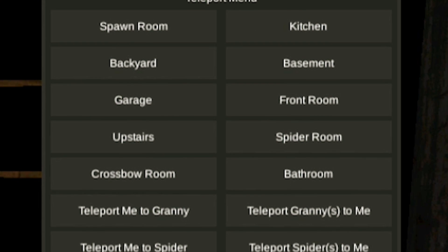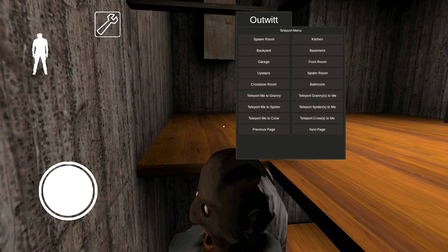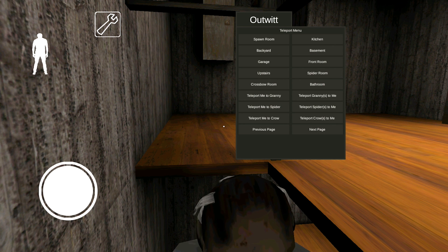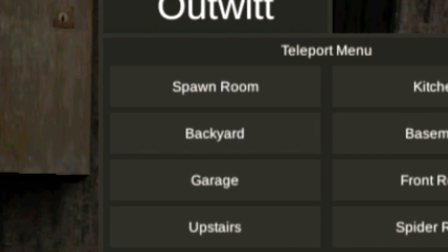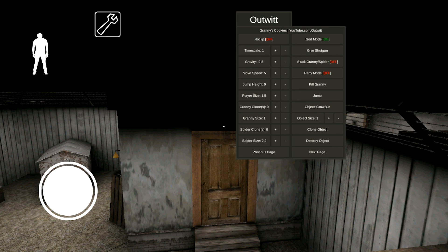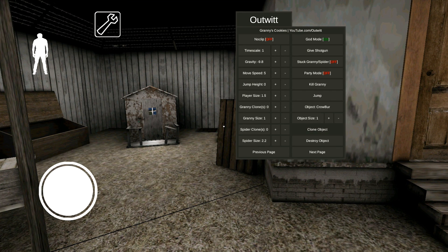Teleport menu — bathroom, spider, basement, front, upstairs. Wait, where is my teleport? Teleport Granny to me, crossbow, backyard — thank you. This is what I wanted. Crow is already selected. Now let's clone the object.